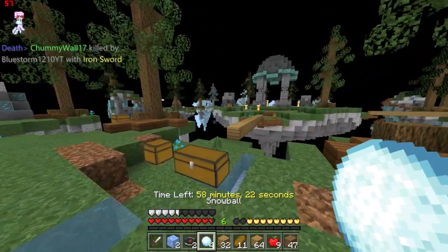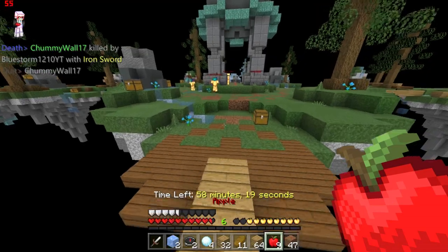It's pretty easy when you just have to knock a player off the map — they don't even have to fight you.